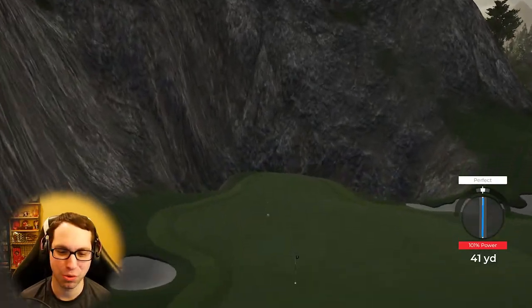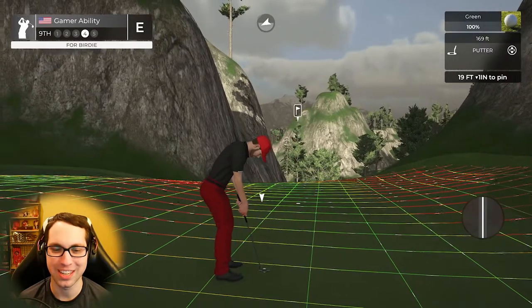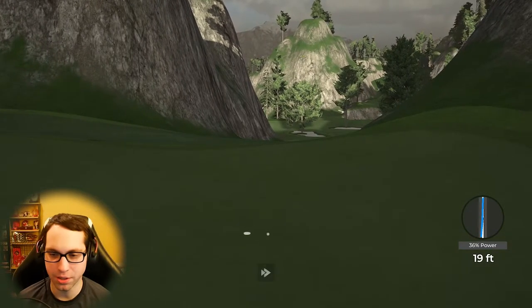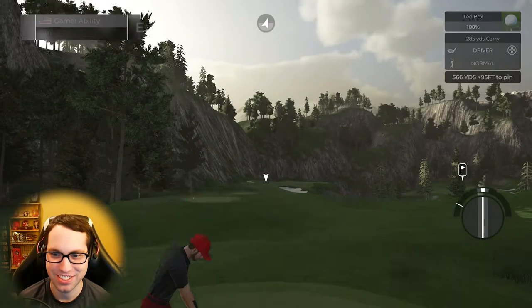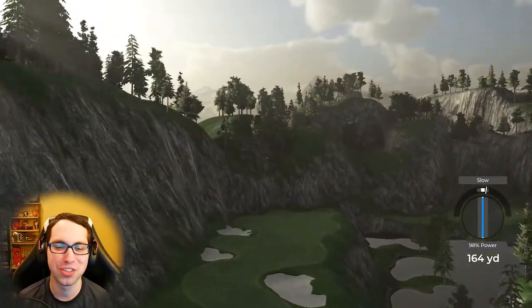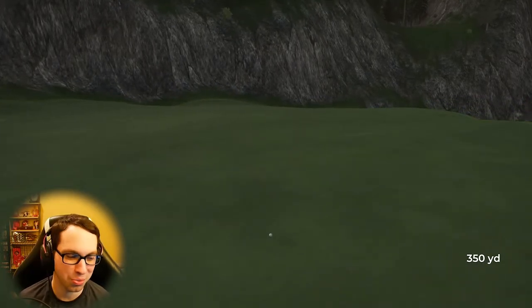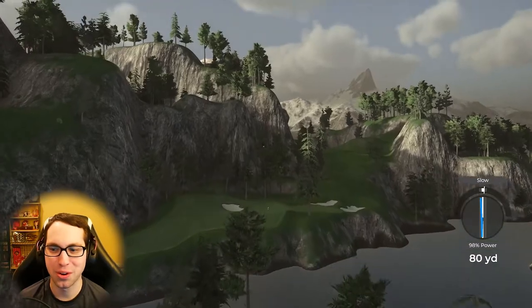Imagine if the commentator actually bantered back and forth with you based on what you're saying — can't wait for a game that adds AI commentary like that. 19-foot downhill birdie chance, left to right. Oh, that could drop — good putt though. 566-yard par five, tailwind blowing with us. It's just such a fun course — these challenging fantasy courses can be frustrating, but also a really nice change of pace.